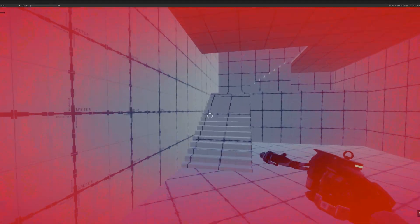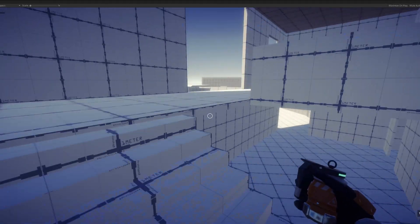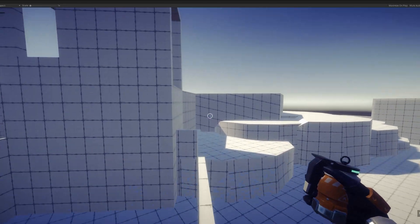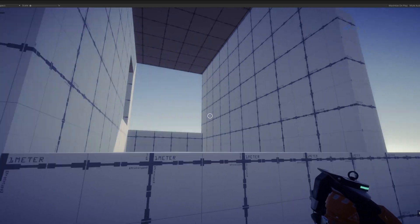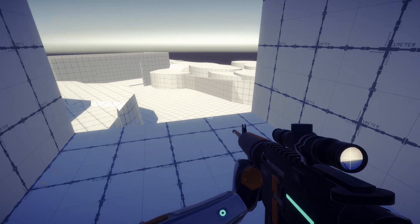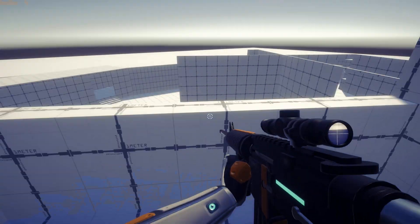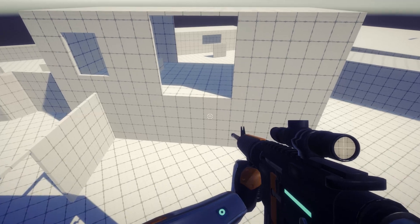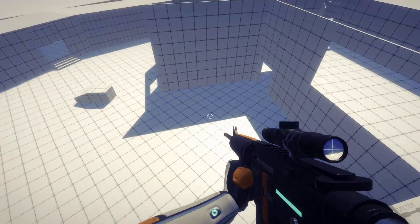This will help me to make vital decisions in my level design process going forward. I also realized that there are spots in a map like this that my player would not currently be able to reach because I've not yet implemented the ability to climb ladders. Whilst this sounds obvious, due to the sheer amount of things to do, it's easy to overlook some things. Anyway, this gives me a good sense of what I still need to work on in terms of movement mechanics.